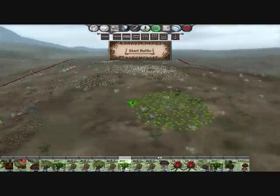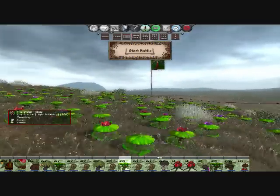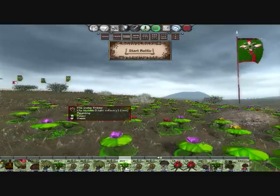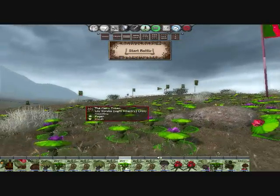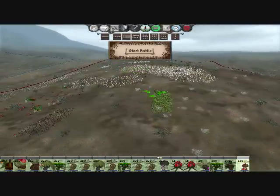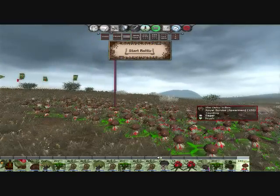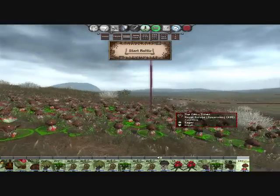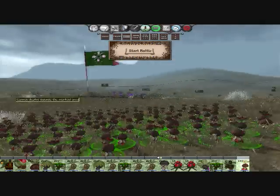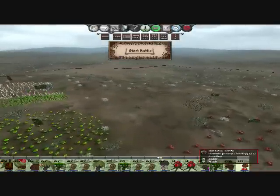After them we have the Lily Scrubs, which are Deku Scrubs based off of lily pads. They are aquatic, so they can go across rivers and bodies of water. They are more so a scout unit than a combat unit because of that ability. And here we have the Royal Scrubs, which are the ones that appeared in Majora's Mask. Unlike most Deku Scrubs, they have little arms, so they are able to carry weapons like spears. They are a decent anti-cavalry unit.